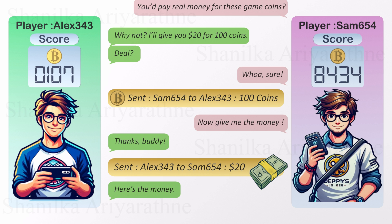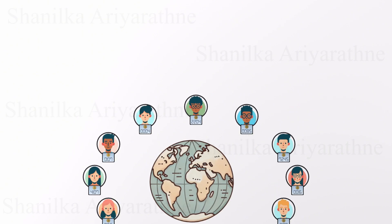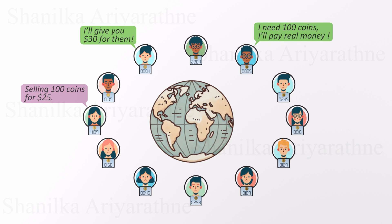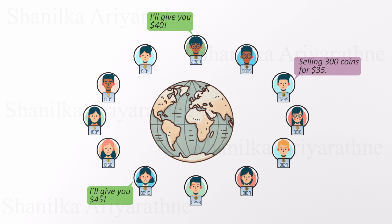It felt like a simple trade, but this one moment changed everything. Until now, coins were just digital trophies, a symbol of skill and victory. But suddenly they weren't just for bragging rights anymore — they were worth real money. This news spread like wildfire. Previously, players had to grind hard in the game to earn coins, but now they could simply buy them from other players. This shift gave rise to a microeconomy. Many beginner players started buying coins with real money, while advanced players saw an opportunity to earn more by selling their coins at higher prices.